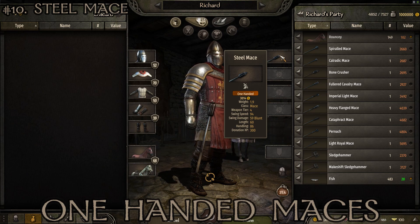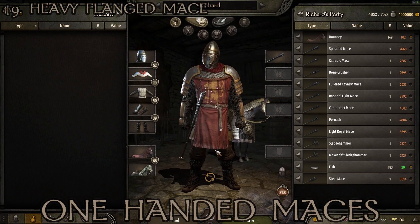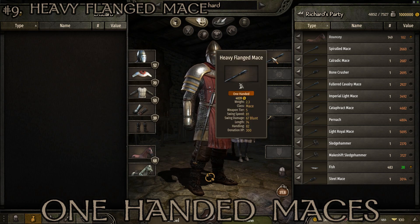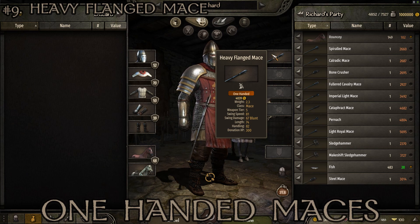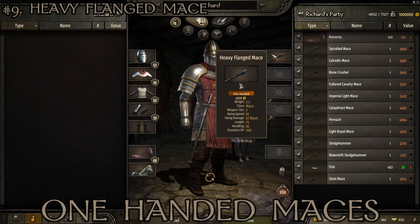At number 9 we've got the Heavy Flanged Mace — a skinnier looking weapon that's quite cool. The Steel Mace and this one are most commonly found in Vlandian territory in my experience. All maces are generally found in three parts of the map: Vlandia, the Empire, or Aserai territory — those three cultures use maces more often than any other.